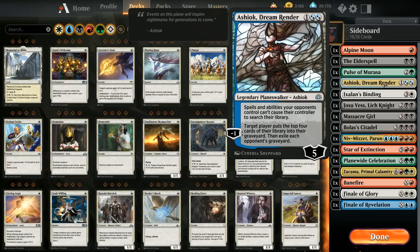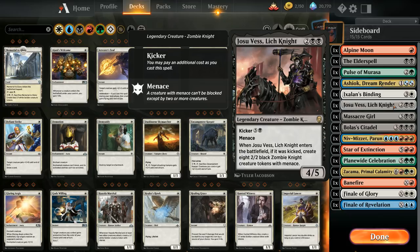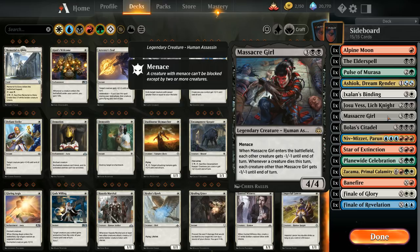Ashiok, Dream Render does double duty against graveyard decks and prevents search effects from decks like Scapeshift. Veil of Summer is a catch-all answer. Josu Vess, Lich Knight is a powerful mana sink — if we cast it with kicker we make a bunch of Zombie Knights to close out the game quickly. If we don't have Chromatic Lantern and want a black finisher, Josu Vess is probably the best option. Massacre Girl works as both a threat and a sweeper.